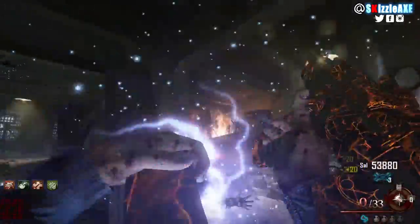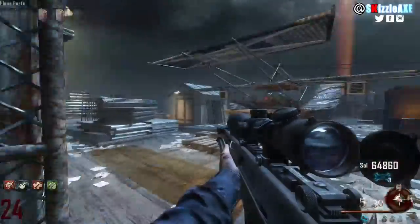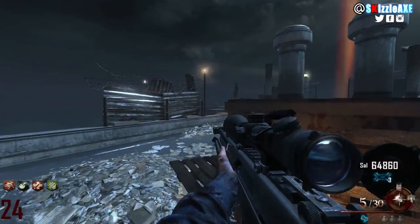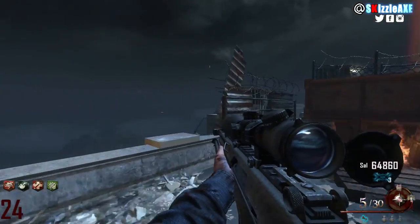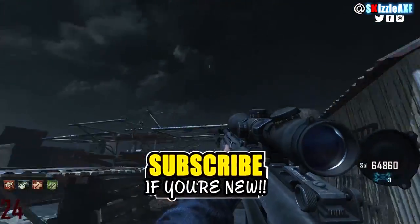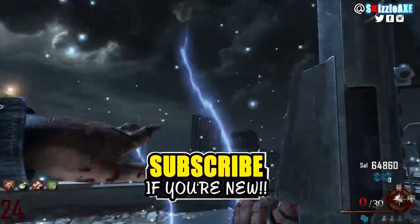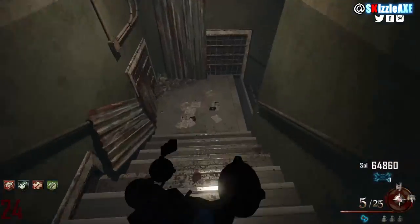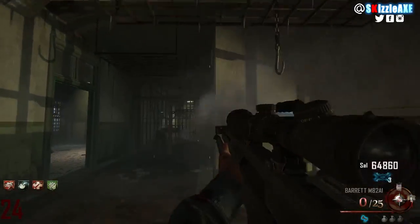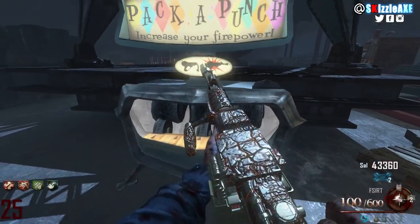Before we move on, I want to give an honorable mention to the Barrett. I know it's like the worst gun ever in Black Ops 2 zombies, but it was the sniper worth getting to do the jump scare easter egg in Mob. I feel like the SVG is going to replace it in Black Ops 3 zombies — the Drakon would definitely be cool as well — but nothing beats the Barrett for that jump scare. Anyway, number 4 on the list is the LSAT.